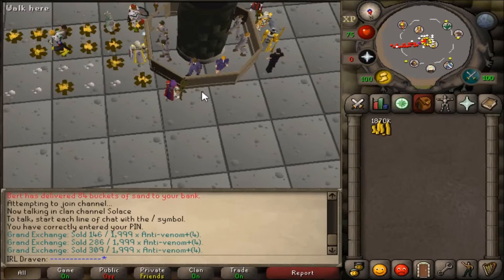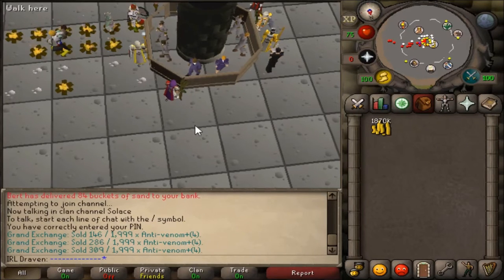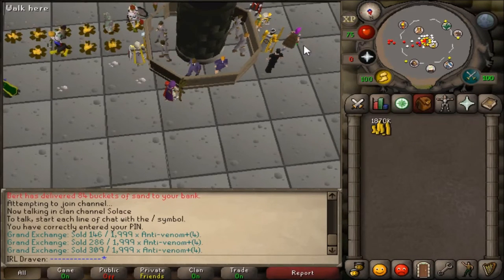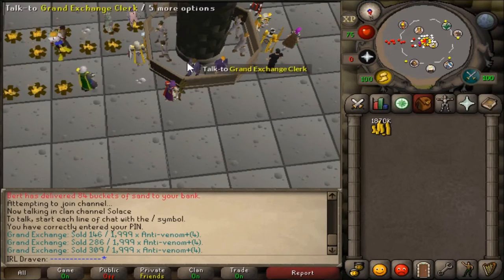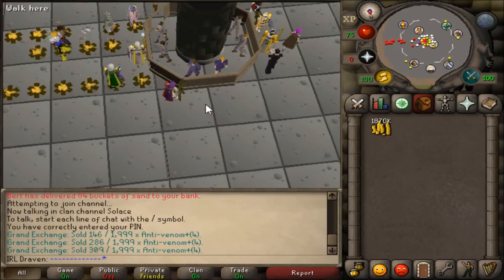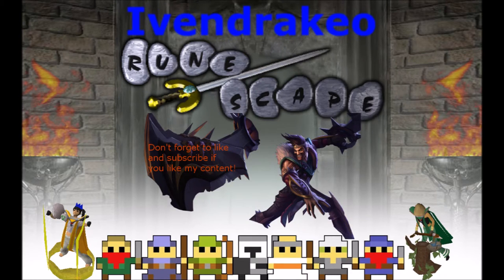That was just an example — I actually used super energies combined with super restores to get to 90, then switched to super combat potions. At the time they were about 3 GP per XP, so they may not be great right now. Check all the other potions I listed and run the same calculation. The market changes so quickly that there's never one single best potion, so keep that in mind and good luck with herblore.